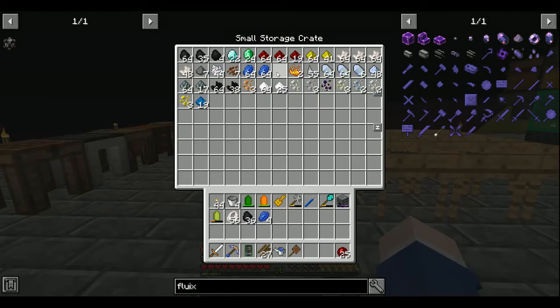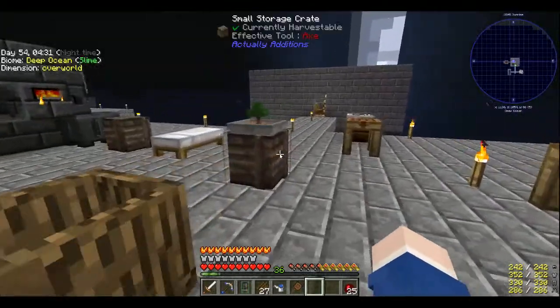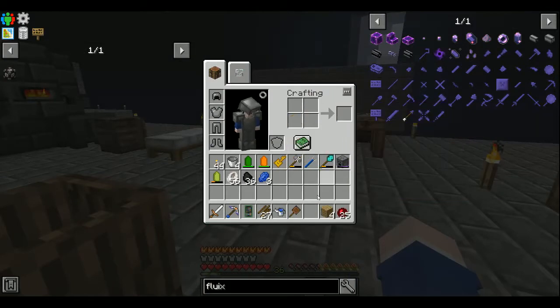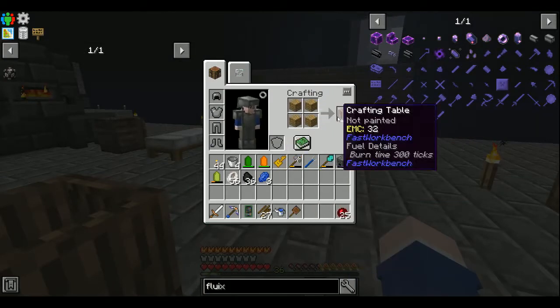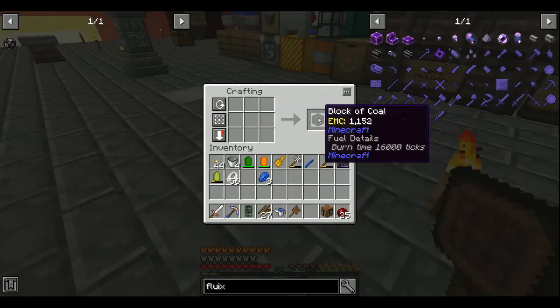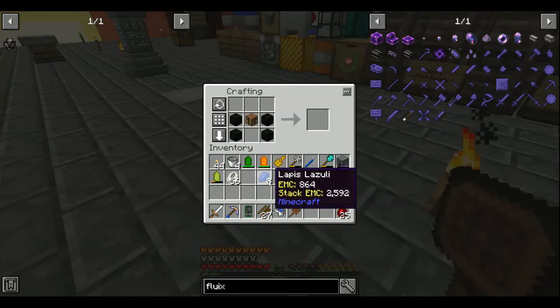36 coal, three lapis, and a crafting table. So first you need this workbench.